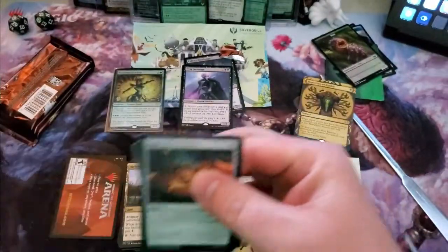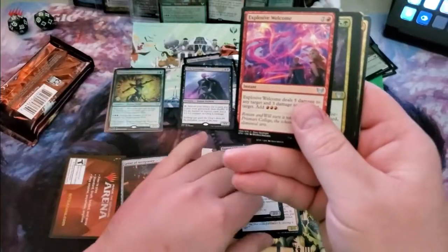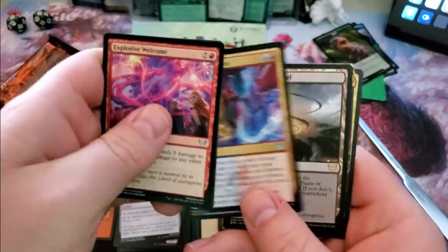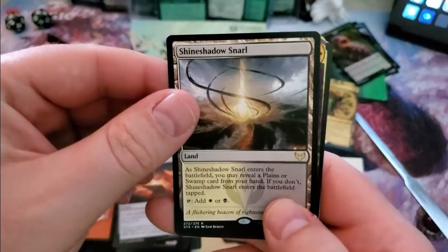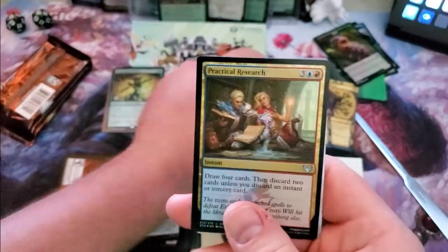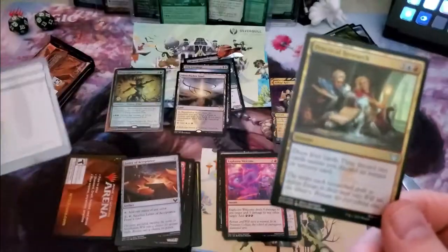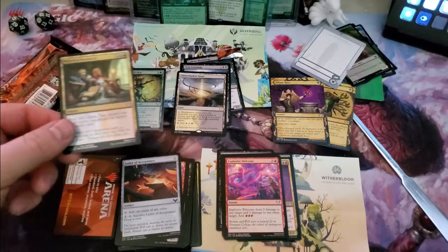Let's dive into some more packs. Commons: Explosive Welcome, Dimo, Woe Weeder, Expressive Iteration, and a rare land cycle — Shinesparrow Snarl. Village Rites is our Mystical Archive, and Practical Research is a foil — beautiful card with Rowan and Will. Token goes up there, foil goes over here.